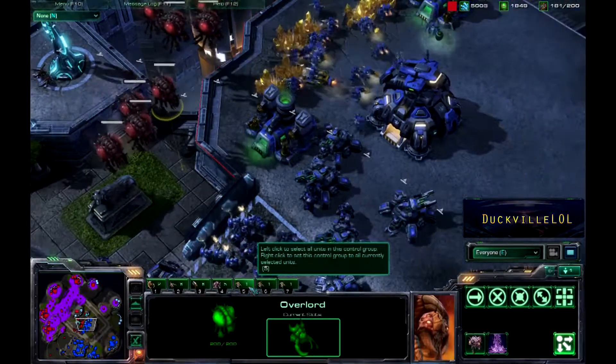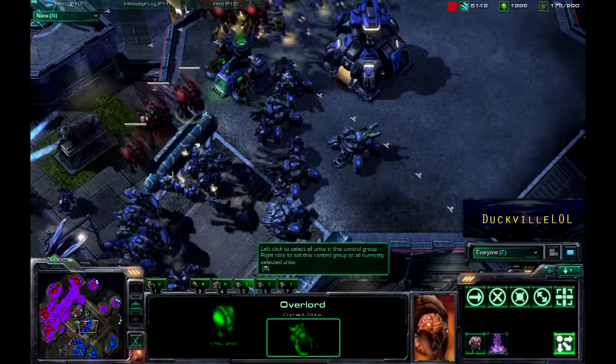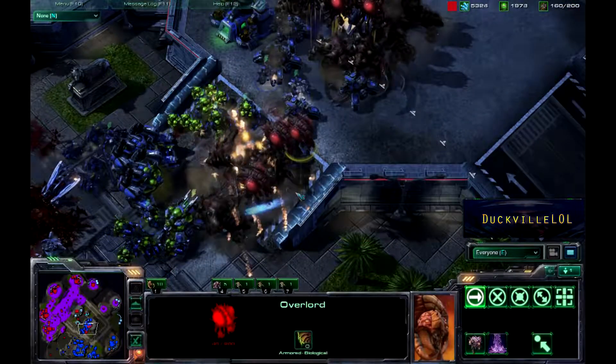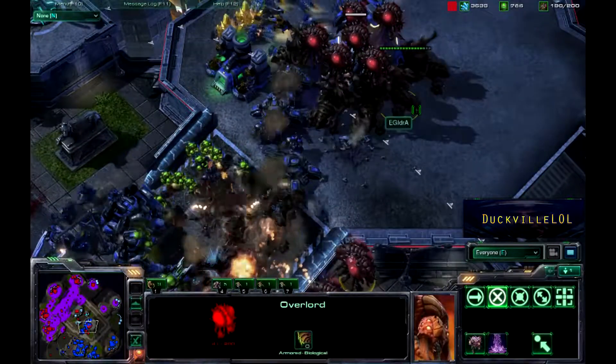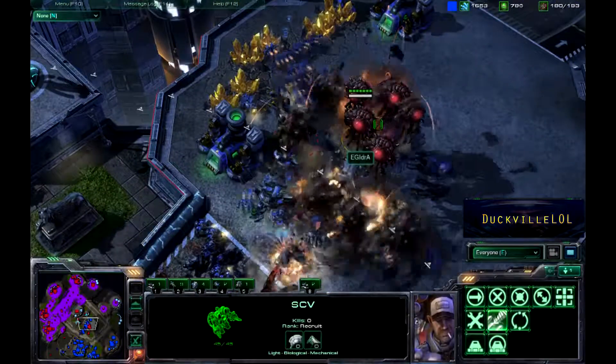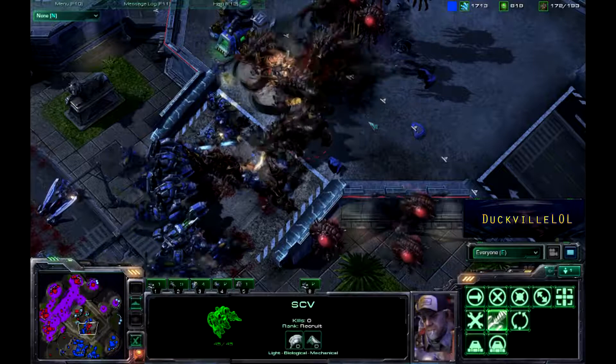There are some Ultralisks in these particular Overlords. They're going to drop right on top of all these forces. There's Fungal Growth, and he's just dropping the Ultralisks right on top there. The Ultralisks on the Planetary Fortress are going to tear that apart — and there it does go down.